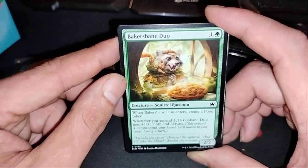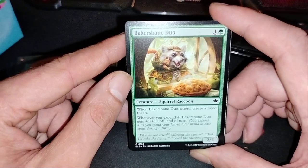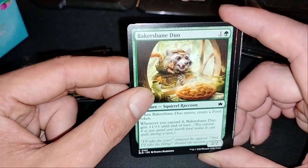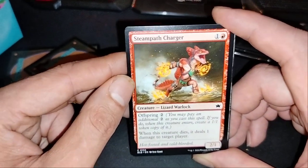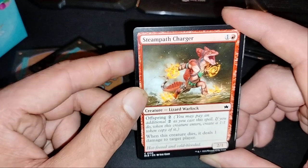Biggest Bane Duo! They are stealing food! And they get plus one, plus one until the end of turn! Steampad Charger! Curse die, there's one damage!